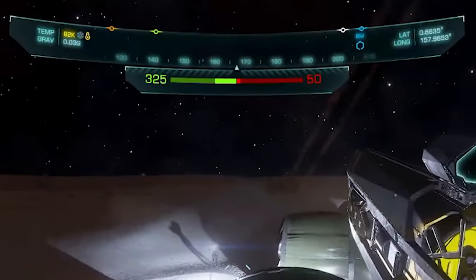The top bar across the center of your HUD displays the local environment's temperature and gravity on the left. This temperature can change as you enter or exit settlement structures. The main center portion of the top bar is the compass, which displays the compass direction you are facing and also shows markers pointing in the direction of your ship, SRV, mission objectives, and any other important features. The right side of the top bar displays your precise location on a planet's surface in latitude and longitude.